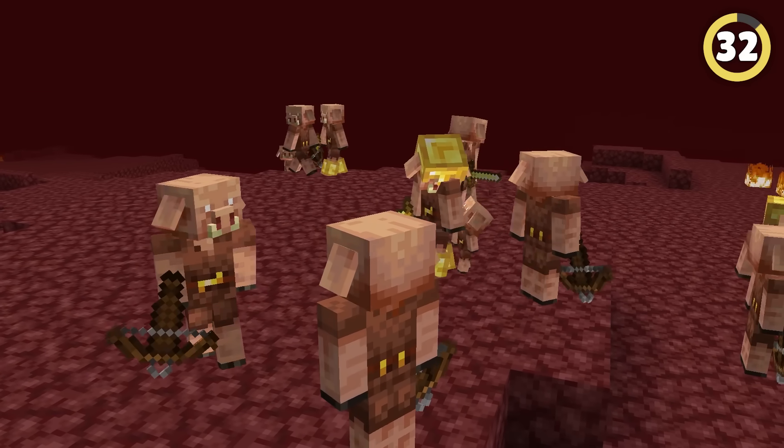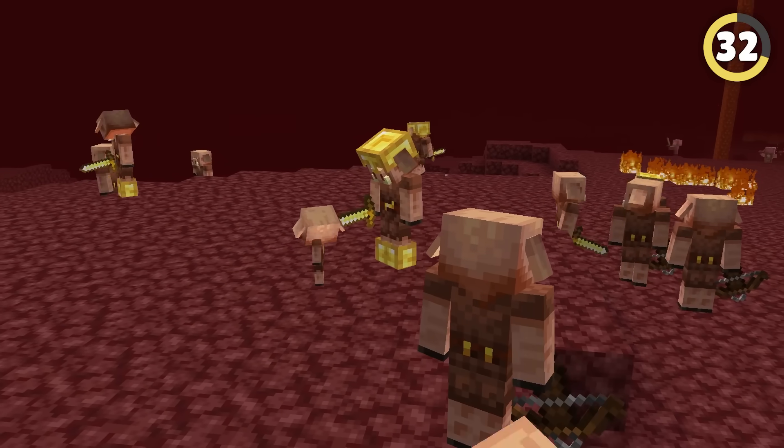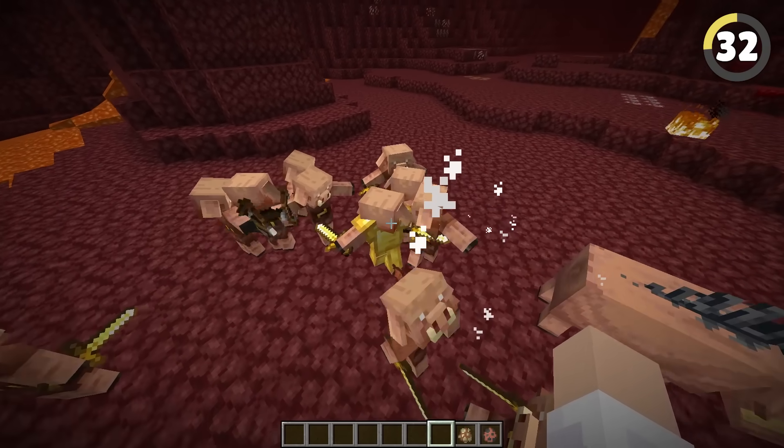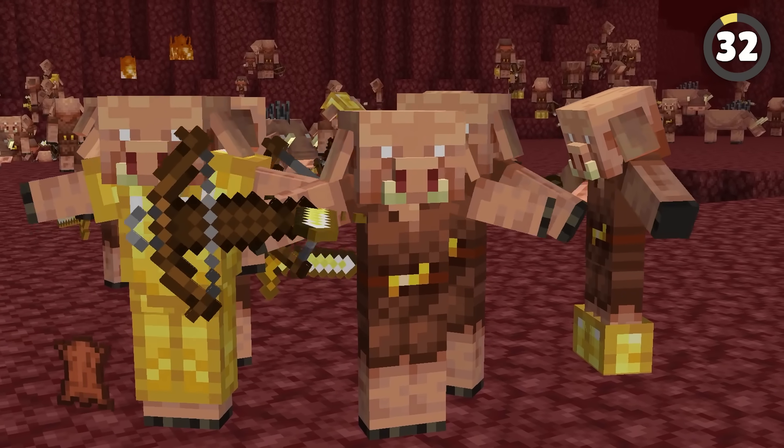Piglins are primal, tribal creatures and do everything together as a group. Most people know they hunt down hoglins together, but you probably didn't know that there's a small chance that they'll dance together after taking one out.